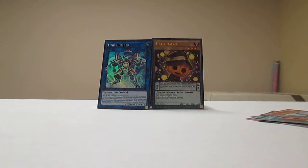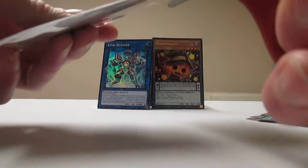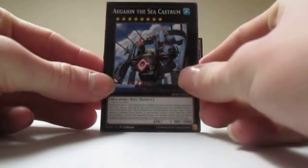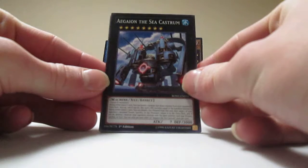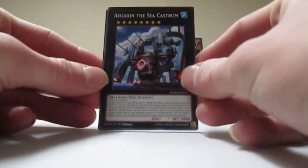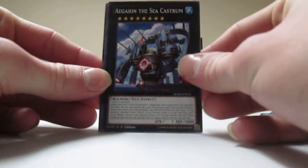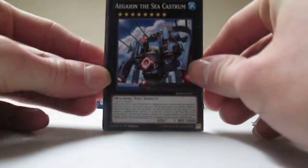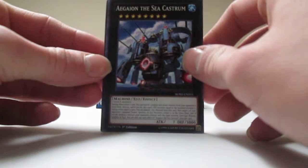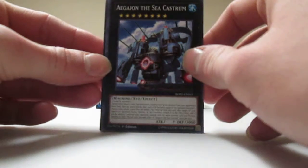Ben's Yu-Gi-Oh card collection is like my Pokemon card collection — everywhere I look I see Yu-Gi-Oh cards somewhere, just like Pokemon cards everywhere in my room. Okay, final pack. I got an Xyz monster — Aegean of the Sea Castrum. That's an interesting card, not particularly great but okay — its attack is question mark. You banish a random card from your opponent's extra deck and its attack and defense become equal to that monster's attack and defense.